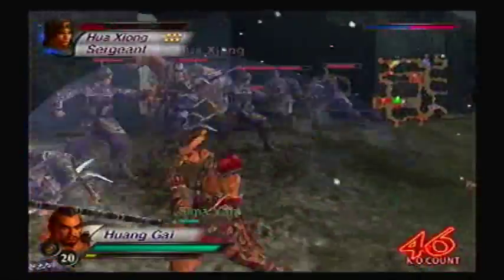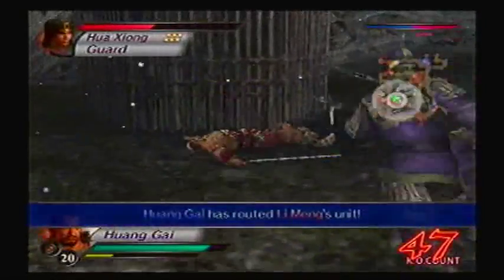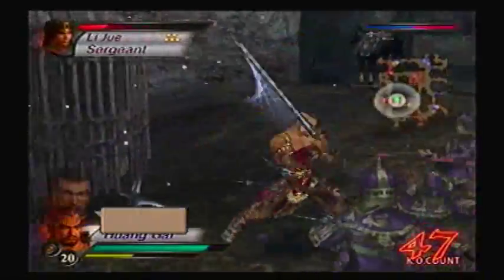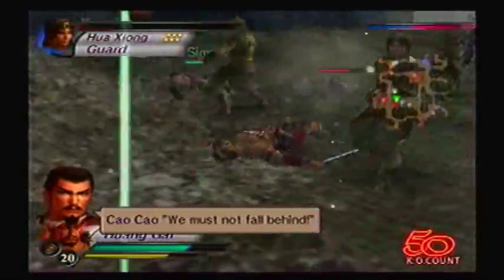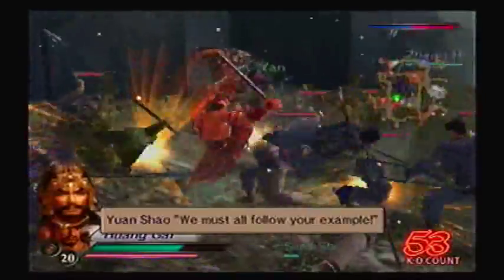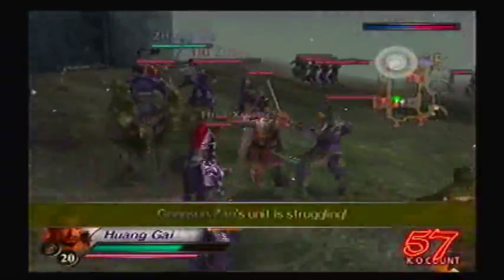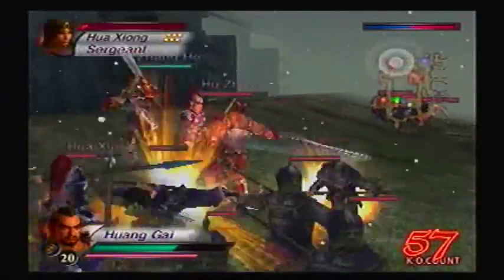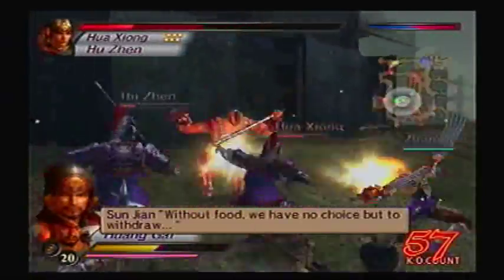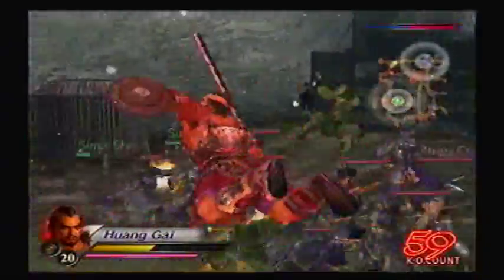Come on, Hua Xiong. You wanna fight? Come on, one-on-one. All you have to do is challenge me. We must follow your example! Please do. Hua Xiong is also a general nearby. We have no choice but to withdraw. Oh man, his unit is charging. There's no warrior here who can defeat Hua Xiong?